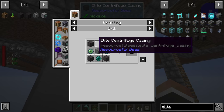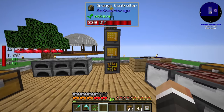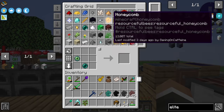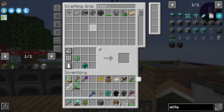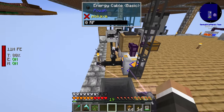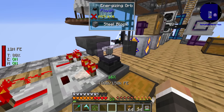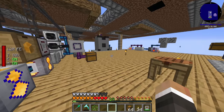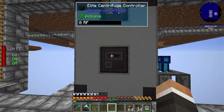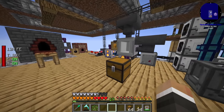One casing was used in making the controller, so we need one more. I'd almost forgotten about the energizing orb — we can drop the components in there, the energizing rods are still in place, and fairly quickly we'll get another centrifuge casing. The elite centrifuge is essentially the same as the previous tier but faster — I believe it processes five or six honeycombs at a time.